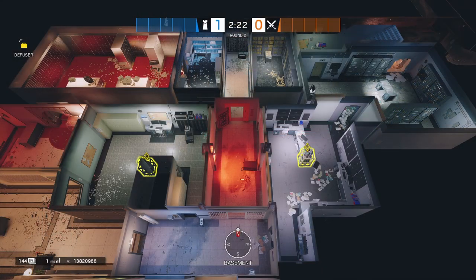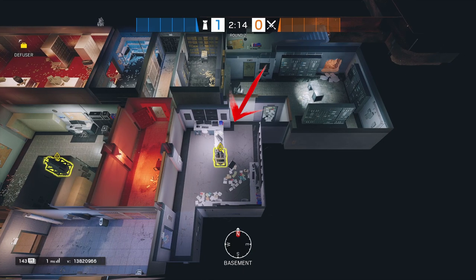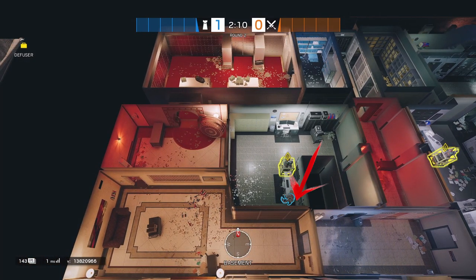First, we'll start downstairs on Bank in CCTV with one of the more original default plant spots — behind the desk in CCTV, where the Thermite typically opens a hole and the Thermite plants close to the wall. Then going over to Lockers on the northwest corner, plant tucked in behind the desk.